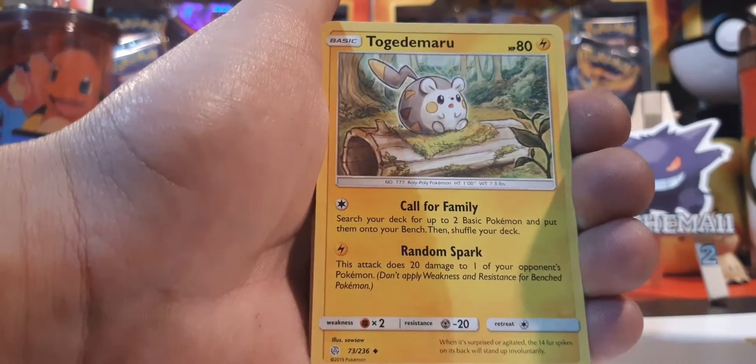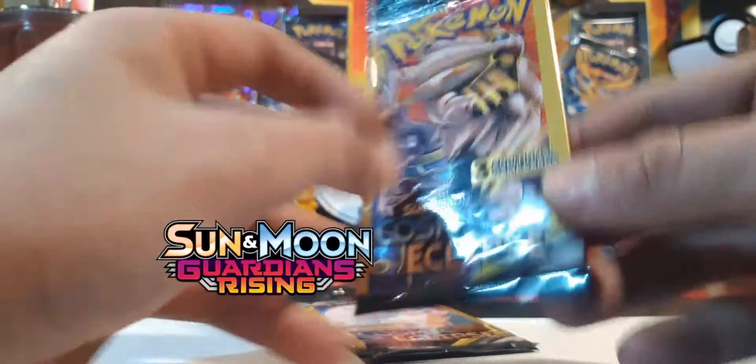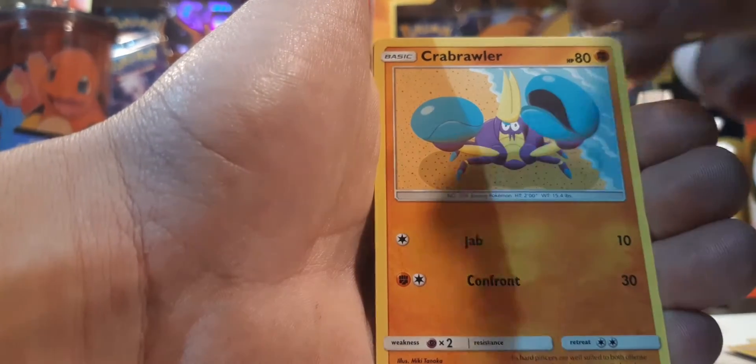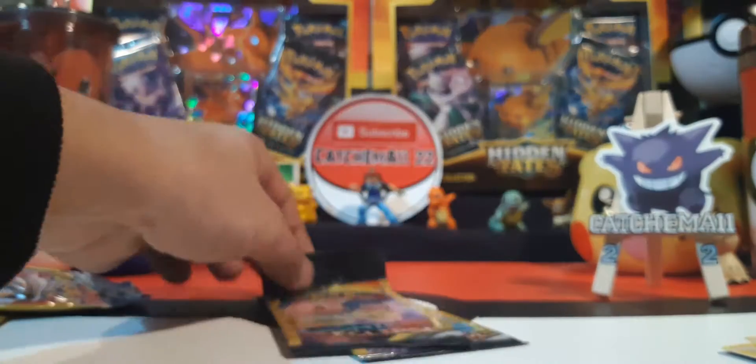Trying to decide what dollar packs I'll be opening up next. I have some Guardians Rising dollar packs I could purchase, but I've never been a really big fan of that set, so I've been holding off and sticking with Cosmic Eclipse because I still need a lot of cards to complete the set — especially the secret rares. Two packs left, can we get anything good?